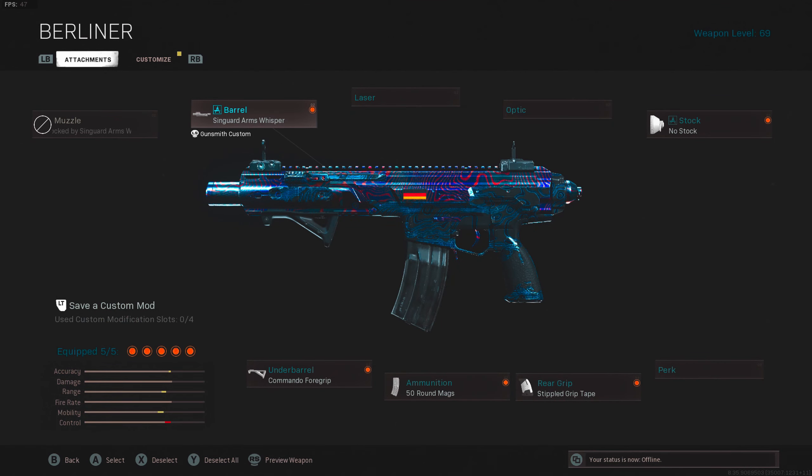I'm going to quickly go over my class setup that I've been using for this Kilo. My class setup consists of the Sengard Arms Whisper Barrel, the Commando Foregrip, 50 Round Mags, Stipple Grip Tape, and the No Stock.